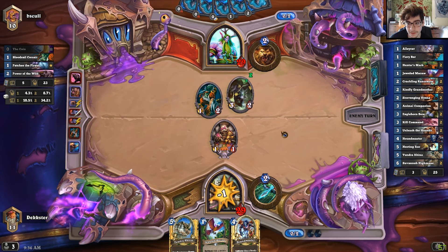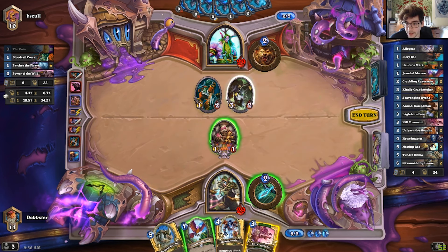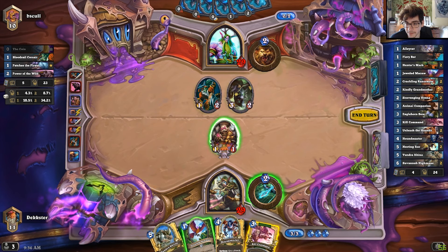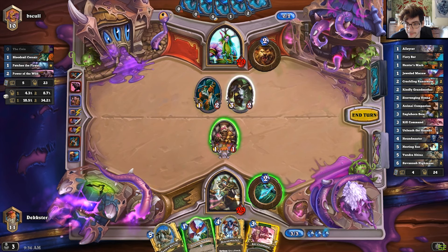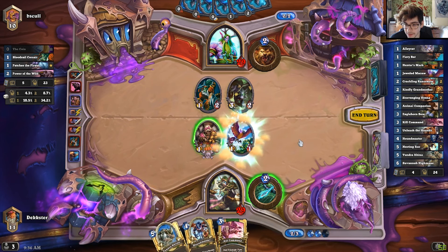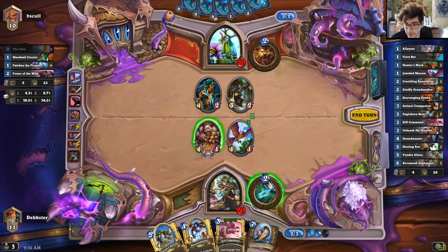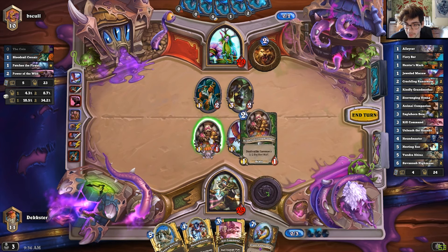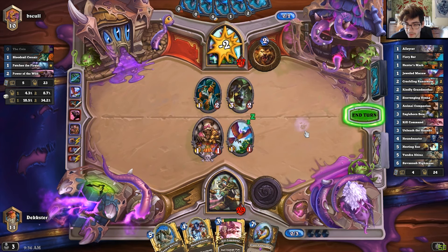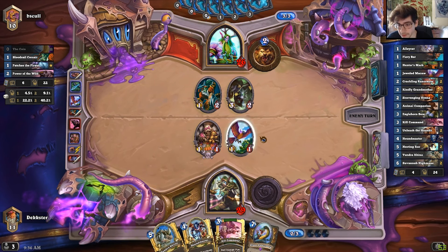Next turn I'll probably be playing the Jeweled Macaw for my hero power. I'm not going to be hitting him because I wouldn't kill anything. Let's see what this Macaw gets us — okay, I think I'm just going to go for his face at this point.